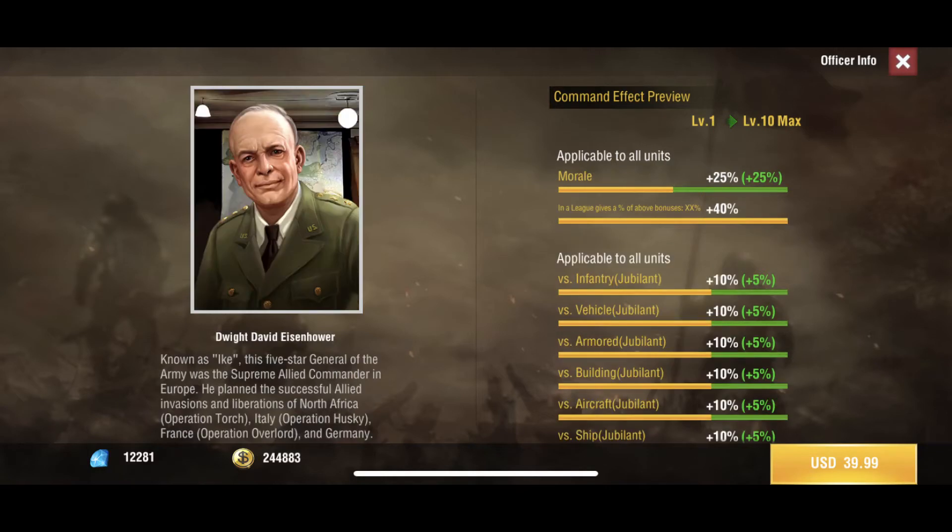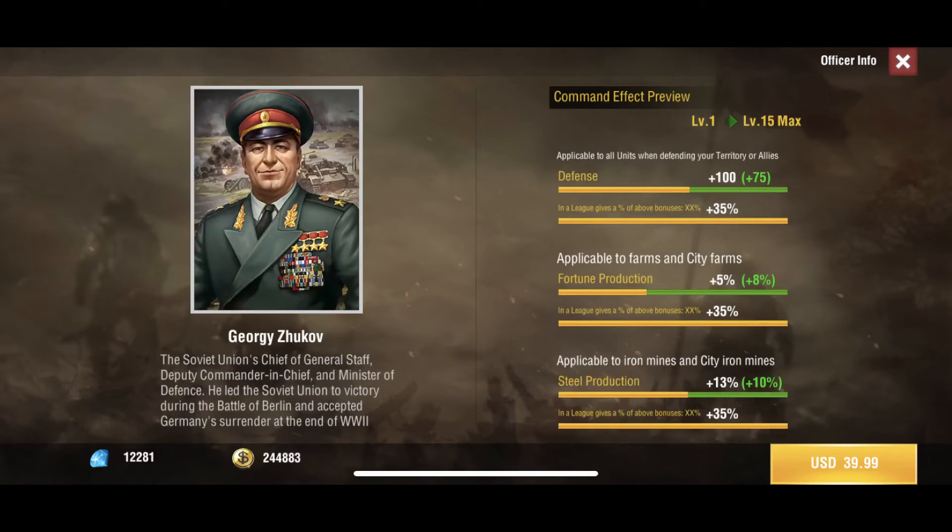Next up we have Dwight David Eisenhower, who gives a morale bonus and plus 15 to all units. He's $40 — I would say pass on this one. Scouts typically gain morale by attacking things that don't attack back, and with scout swarms you're mostly going for fighters and bombers, so it may be useful but that's up to you. Last and least is Old Georgie, who gives plus 175 defense in friendly territory — nothing too crazy.